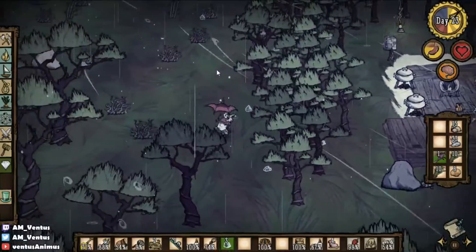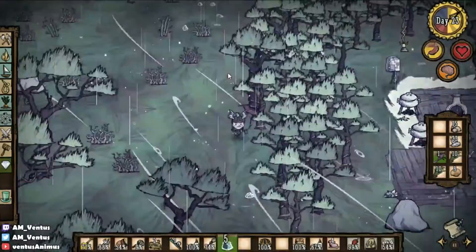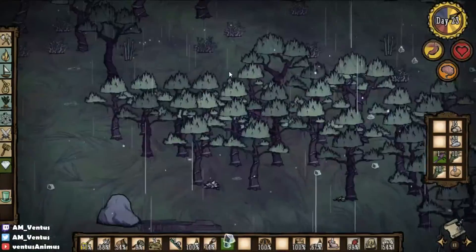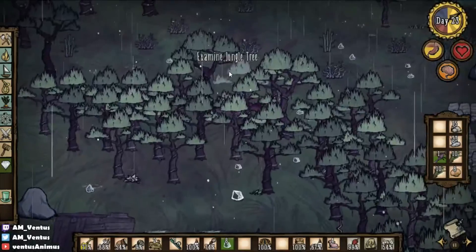I need to burn down these trees if possible — probably chop down some of them and then burn down the rest. I don't want to burn down my base as well; that'd be quite unfortunate and I would probably lose.